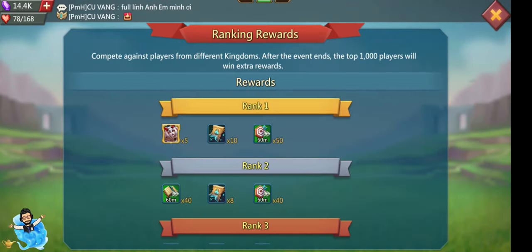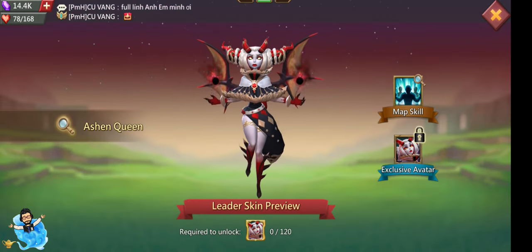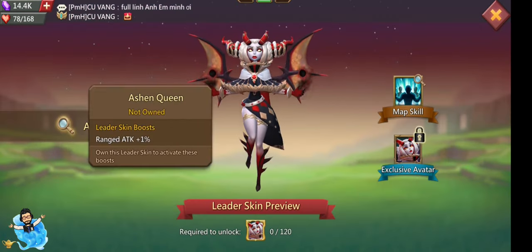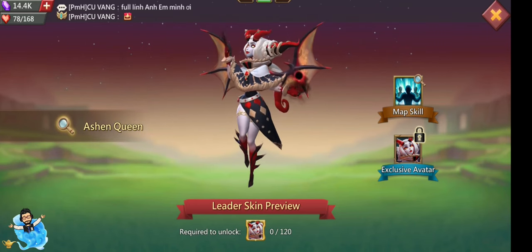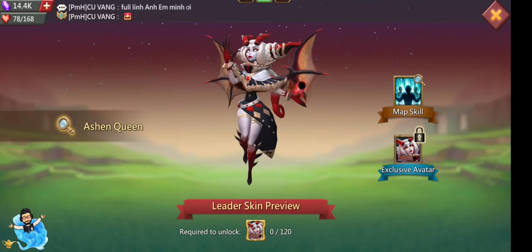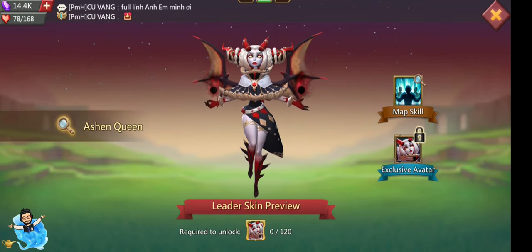There is a ranking reward and tier reward in the Tycoon Challenge, and from there we can get the leader skin. Now we can change our leader, so we can get the leader skin from here. The leader skin gives a boost of one percent range attack. To unlock this leader skin, you need 120 leader skin medals.